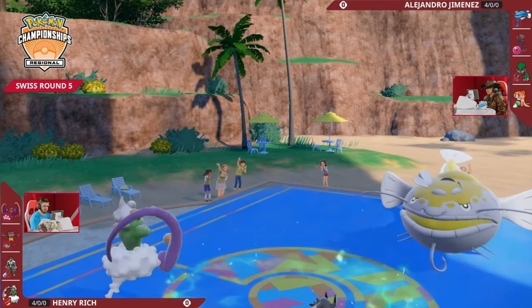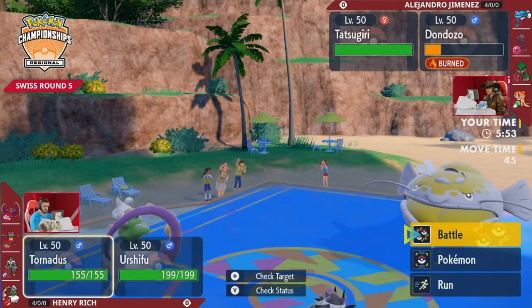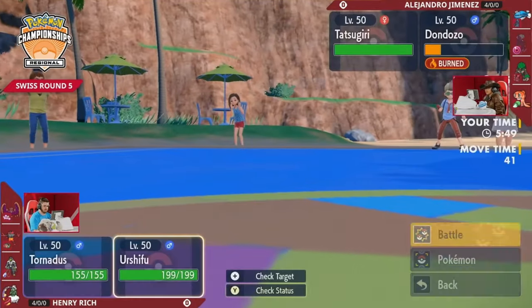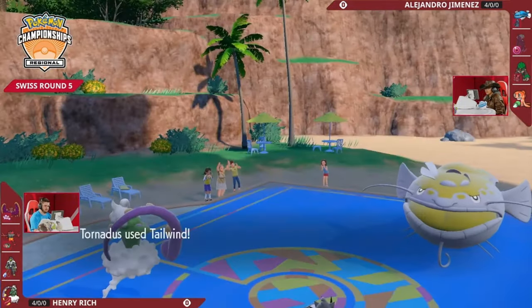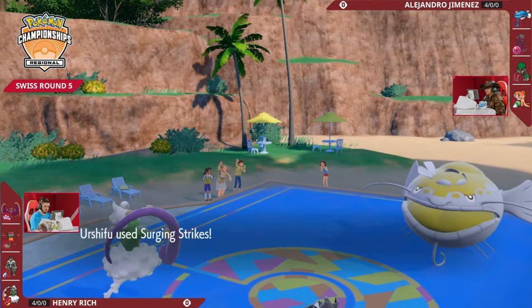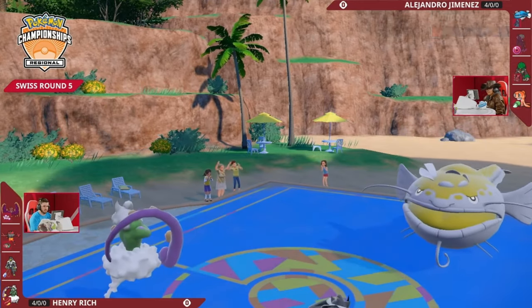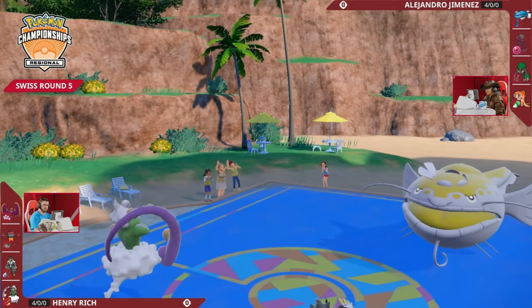With Bright Powder there's always a way back into the game. Well-positioned damage puts Dondozo pretty low, maybe in range of another Surging Strikes, which would mean Tailwind plus Surging Strikes just KOs Dondozo before it can attack. That is exactly the input - first Tailwind, then Surging Strikes coming next, and it is going to be enough to clean up this Dondozo, which has not been able to have too much skin in this game so far.